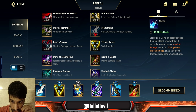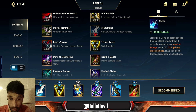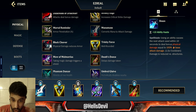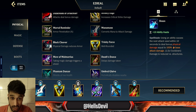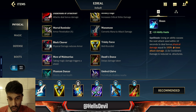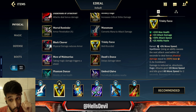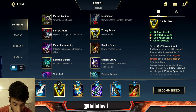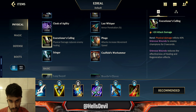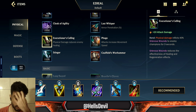Your second item is Trinity Force, but don't rush the full item — make sure you buy Sheen first. Every time you hit your first ability, you apply on-hit effects, so you're going to apply Sheen's bonus damage every single time you hit Q. Getting Manamune and Sheen together is already an insane power spike on Ezreal because it amplifies the damage of your first ability by a lot.